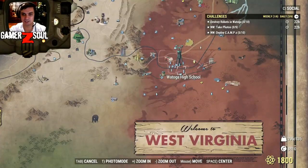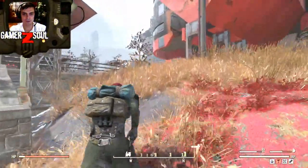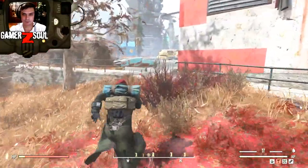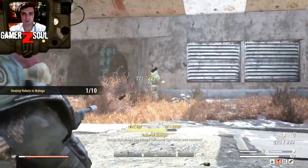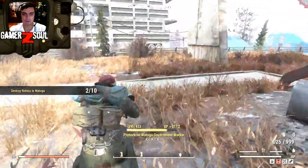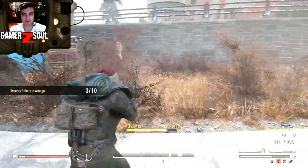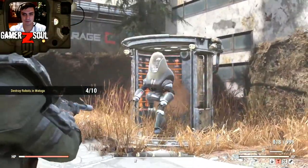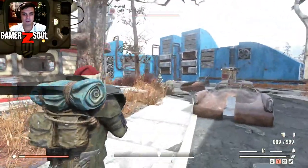Now for the next challenge — kill robots in Vatoga. I love starting from the Vatoga station because I have a route that gets me 10 robots really quick. When you fast travel to Vatoga, run in this direction, turn here — sometimes robots appear over here right away. Two there, another one — then two more pop out of these stations.